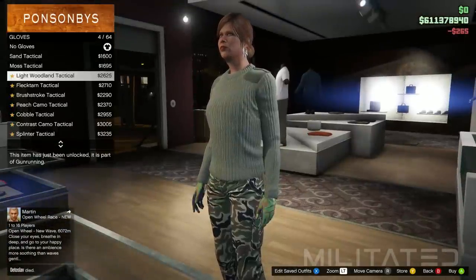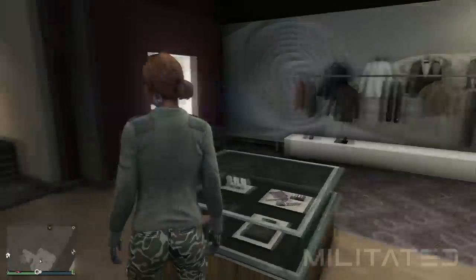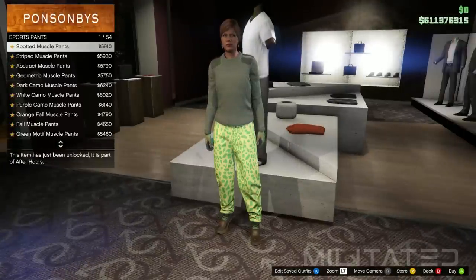Next we're going to go into the gloves category and purchase the light woodland tactical. We're then going to leave accessories and head over to the pants section.